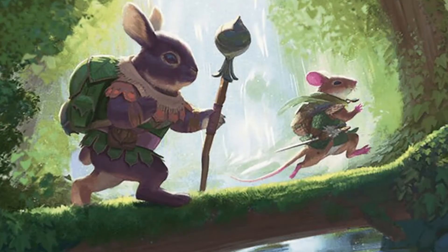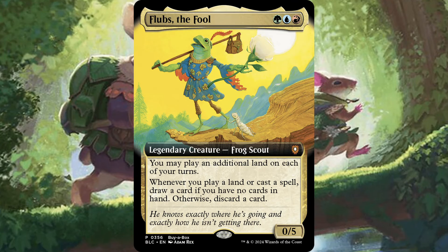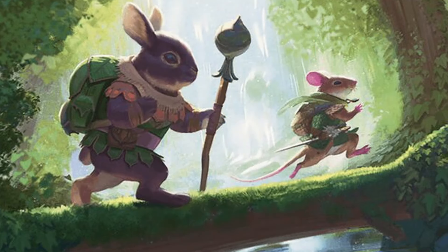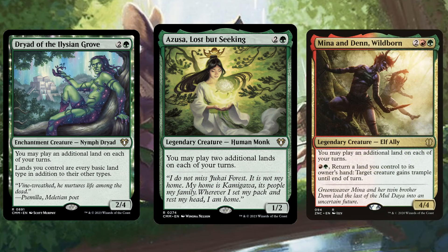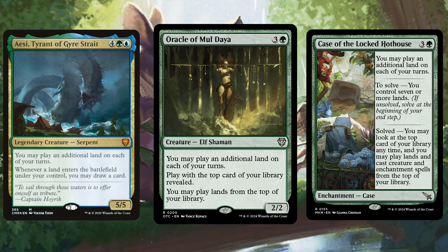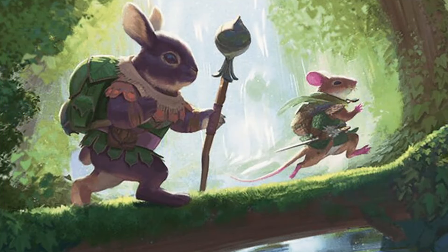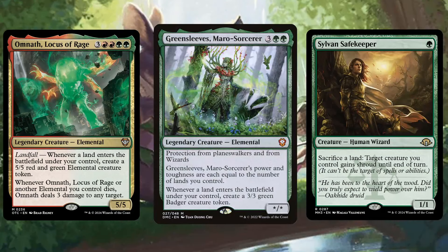One of the very first legendary creatures to grab our attention was Flubs the Fool. This is a great Timberlands deck — the goal is to ramp and play big splashy spells and a few lands-matter cards as well. With Flubs allowing you to play an extra land per turn, we want to double down on the effect with cards like Azusa, Lost but Seeking, Dryad of the Ilysian Grove, and Oracle of Mul Daya-type cards. We'll also be discarding a lot, so we can play things that let us play cards out of our graveyard, plus take advantage of landfall effects.